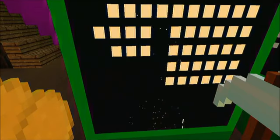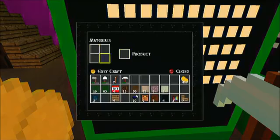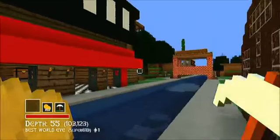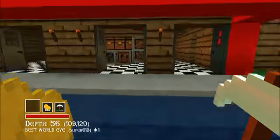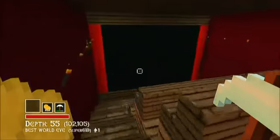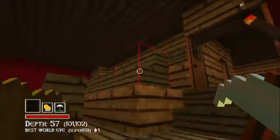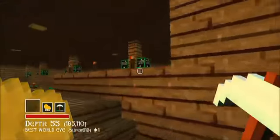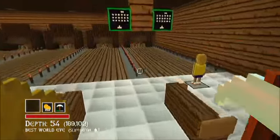This is Total Miner Forge. There's a cool easter egg in the game where you have a game within a game. I'm showing you a couple of creations — there was a quick view of our castle, sorry I didn't get a longer view. This is a movie theater that we made in the game. It's basically just like Minecraft: building blocks, putting stuff together, making creations. This was the game before Minecraft came out for Xbox — everyone was playing it because it was the closest thing you could get to Minecraft.